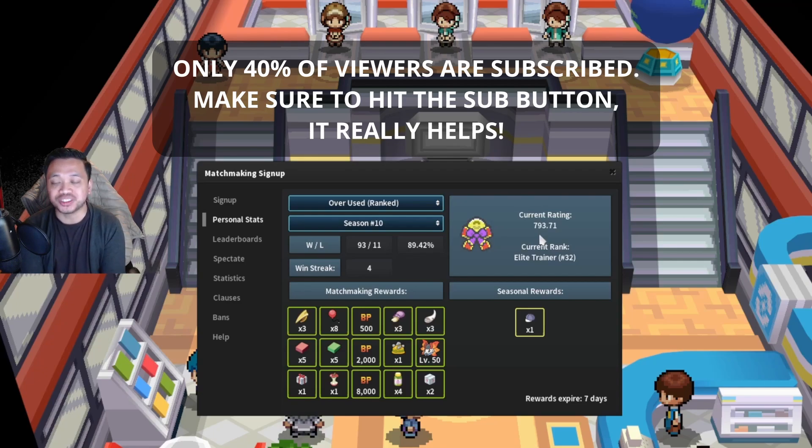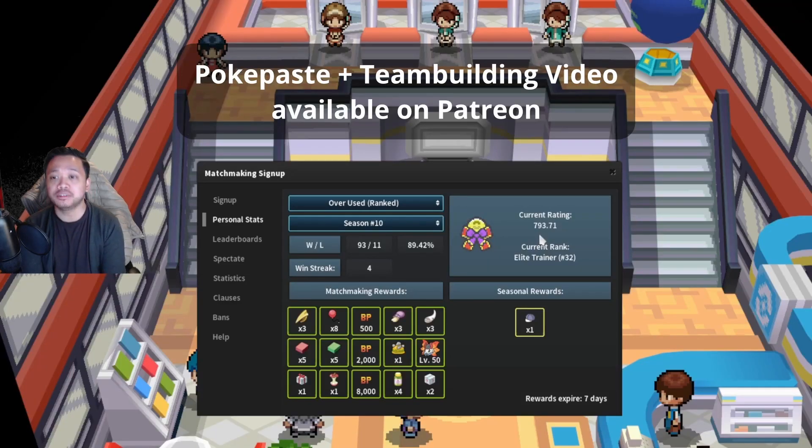Welcome to a new video. We're going to continue the Road to Top 20, Episode 3 Part 2. In Part 1 we ended up at 793.71 and we're going to continue showing the climb. I'm going to do it a bit differently though — I'm only going to show the relevant battles. Me stomping low-rank players is no fun, so I'm trying to show close battles against higher-ranked players. Hopefully you'll enjoy it this way.